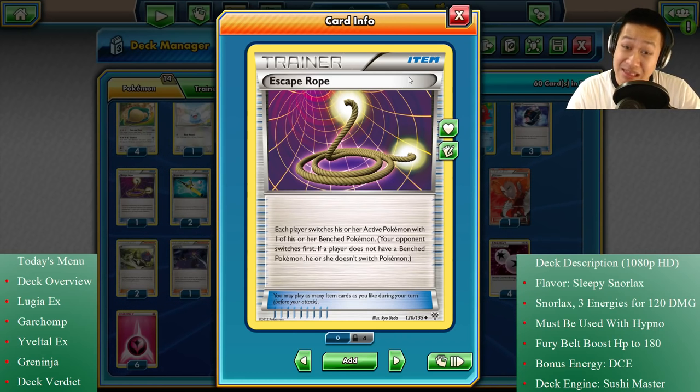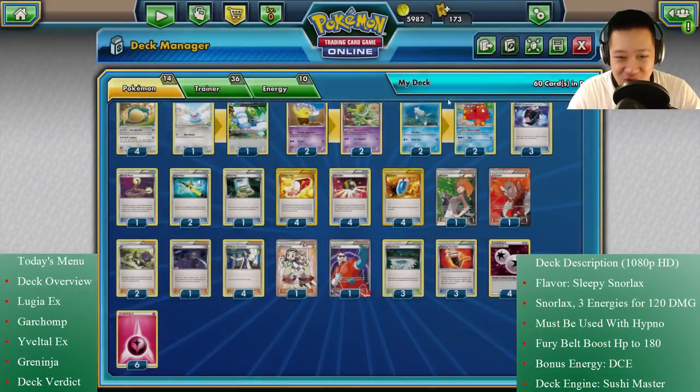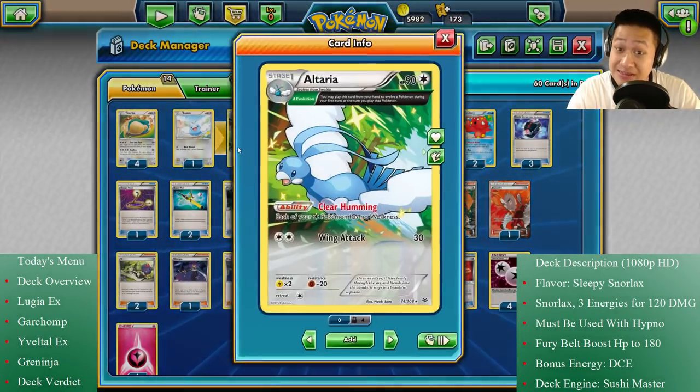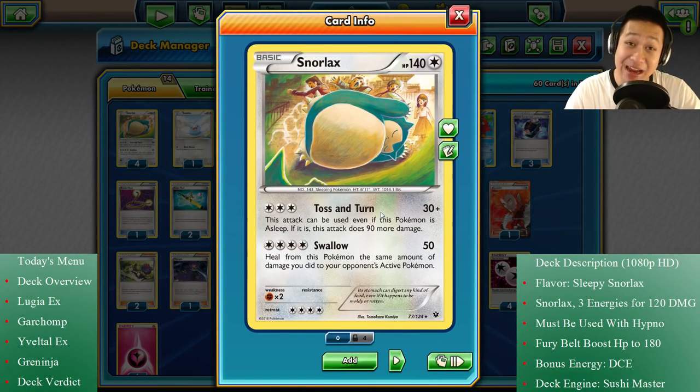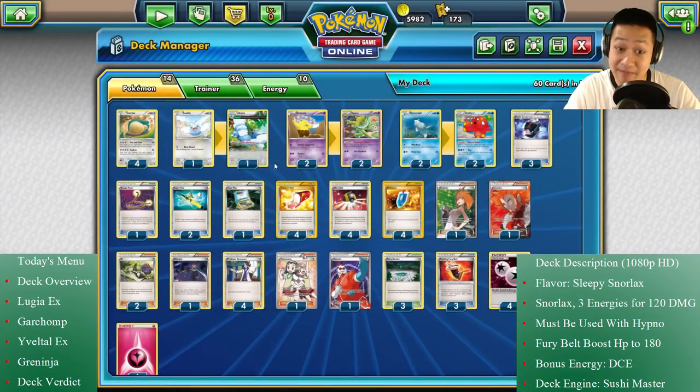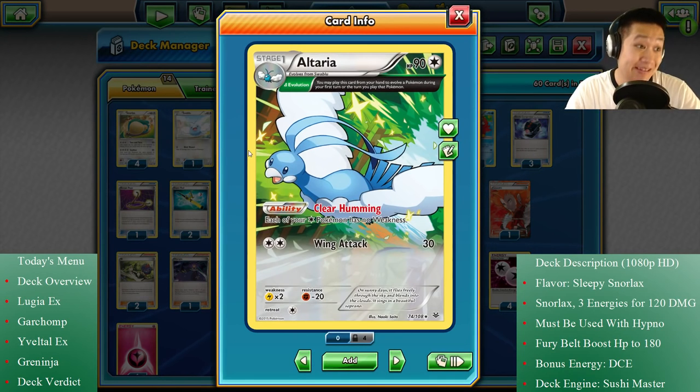Sometimes you may need a little extra help because something's blocking you from a retreat. There are two more support cards you need to know: Altaria — you can evolve it instantly — and Clear Humming. Despite being very good at sleep fighting, Snorlax actually sucks against Fighting Pokemon, because he takes double damage from them. We can't have that, and Fighting Pokemon decks are very popular — Zygarde, Regirock, that combo. Altaria protects him from it.